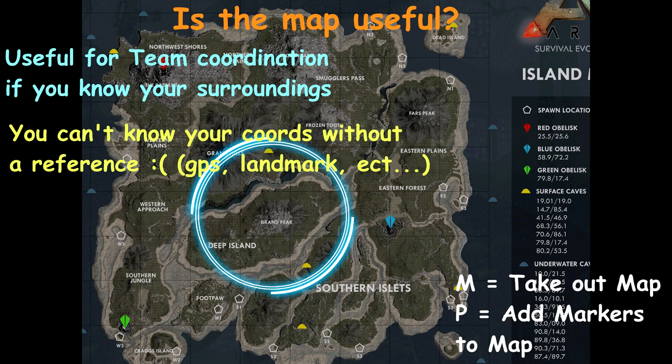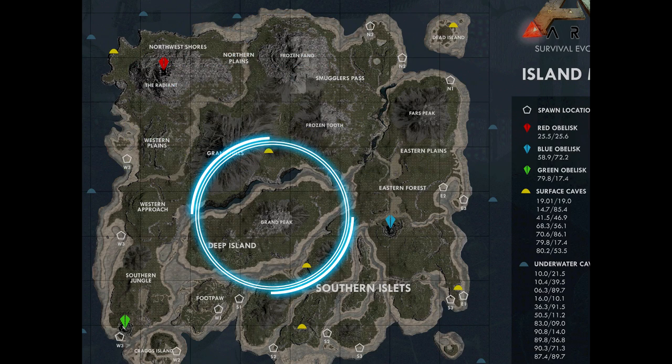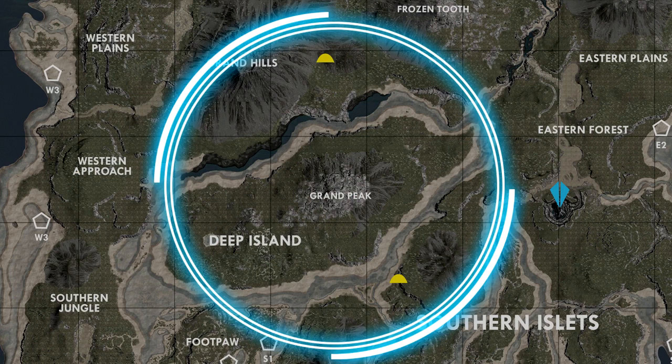In free-for-all, you're always going to be seeing the blue obelisk for the most part — it'll be in your direct visual contact unless you're in the forest. The blue obelisk is at coordinates 48.9 and 72.2. Grand Peak is generally where the SOTF map was changed, and it looks a little different of course with normal ARK being completely different than survival of the fittest ARK, mainly the middle circle. Everyone starts at basically Grand Peak, and then Deep Island is what's known as Bronto Valley — it has its metal nodes. For the most part you're going to be in sight of the green obelisk and the blue obelisk.